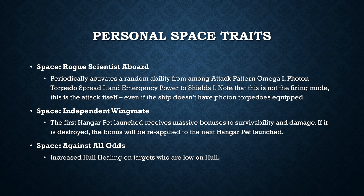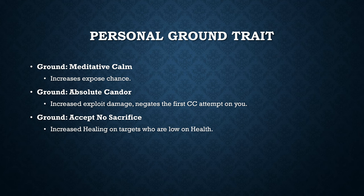The last space trait is Against All Odds, which increases your hull healing on targets who are low on hull capacity. For those of you who like to heal other players — and this would likely apply to yourself too — if you use a lot of bridge officer heals, this will probably be something to look at. On the ground trait side, the first is Meditative Calm, which increases your expose chance; then Absolute Candor, which increases exploit damage and negates the first control ability used on you. The last ground trait is Accept No Sacrifice, which also increases healing on targets who are low on health. All of those ground traits are going to be really cheap and fairly easy to pick up.